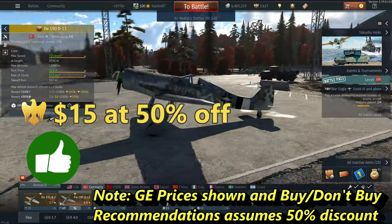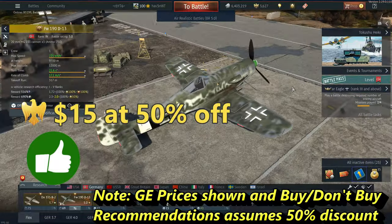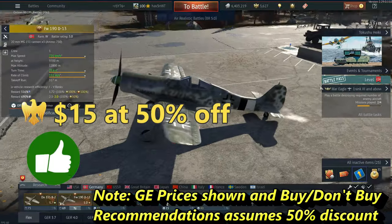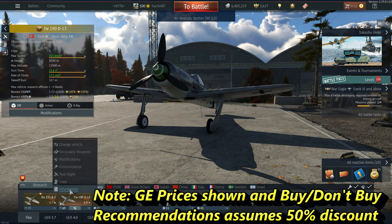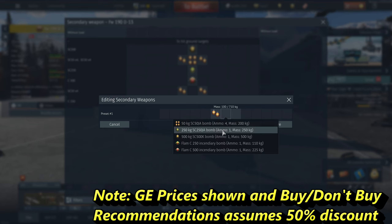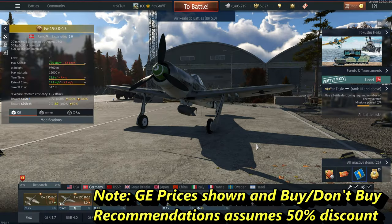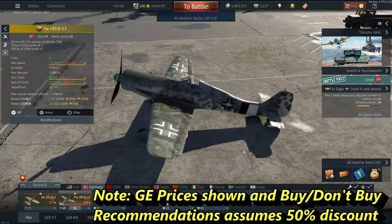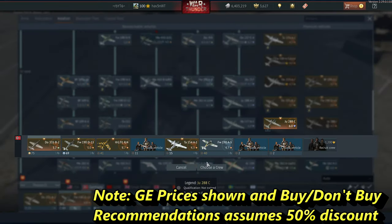The Focke-Wulf 190 D-13 — this is a pretty strong buy. It's a rare prop fighter premium for Germany and it's a buy for air RB with a lot of downtier potential, especially if you're good with Fw 190s. In ground RB it's not as good as the F-8 with its huge bomb, but it does have decent secondary bomb load options. You'll either get a really solid downtier or a big uptier, but given the options it's a buy.